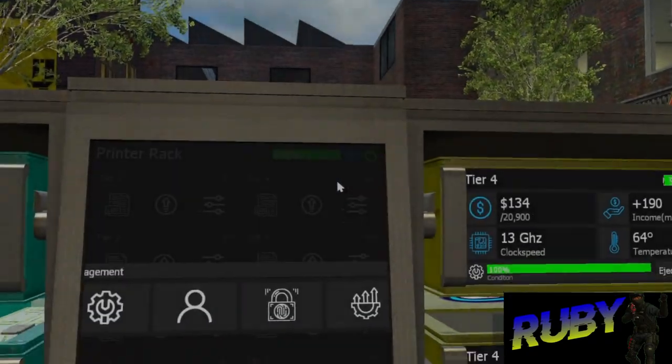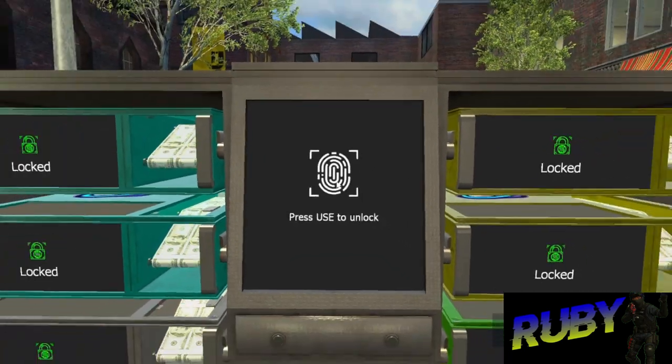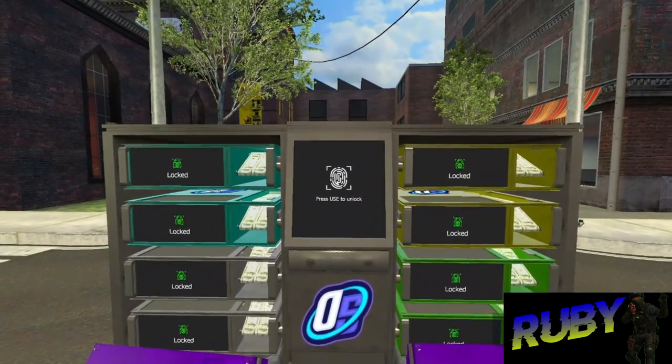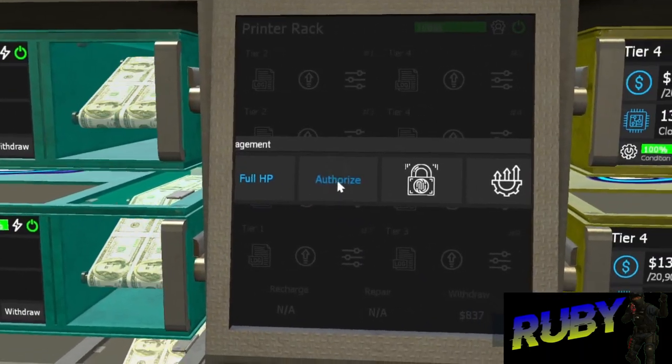Moving on to details about the printers and printer rack: you may lock the printers or racks so that no one else can access them until permitted or authorized, which is a useful function that prevents people from stealing money during raids or during transport of the printers or rack.